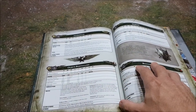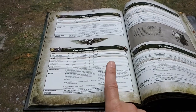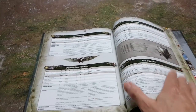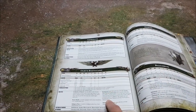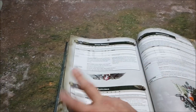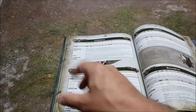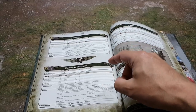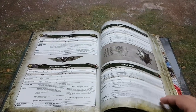Rough Riders are not in this book — if you want to bring them you'll need the index datasheet. There are a couple of interesting additions like Ogryn Bodyguard. Nork Deddog is still here, but you can now bring an Ogryn Bodyguard which has the same Loyal to the End rule — here it's just called Bodyguard. If there's any character within three inches of your Bodyguard, you can roll a dice and on a two-up they take a mortal wound rather than your character. Previously only Nork could do this — now you can have multiple Ogryn Bodyguards protecting multiple characters.